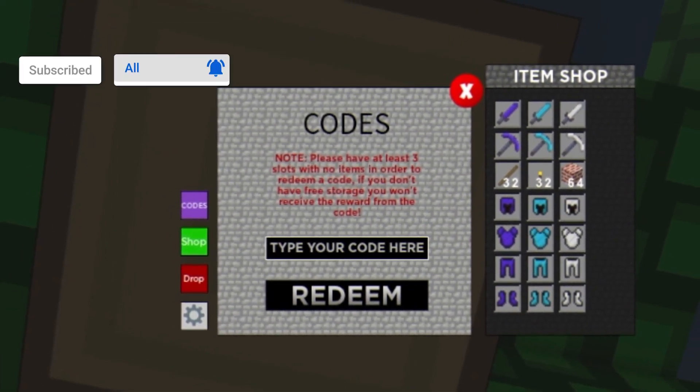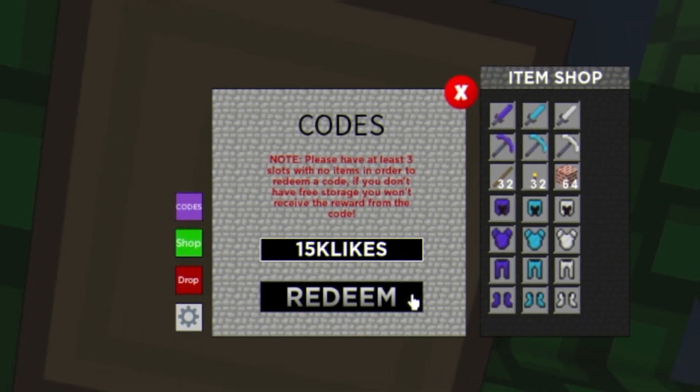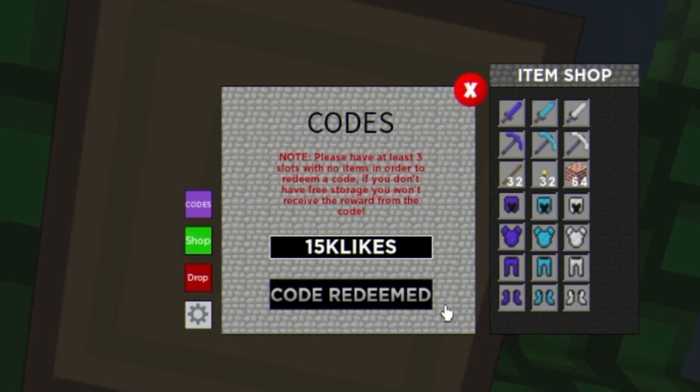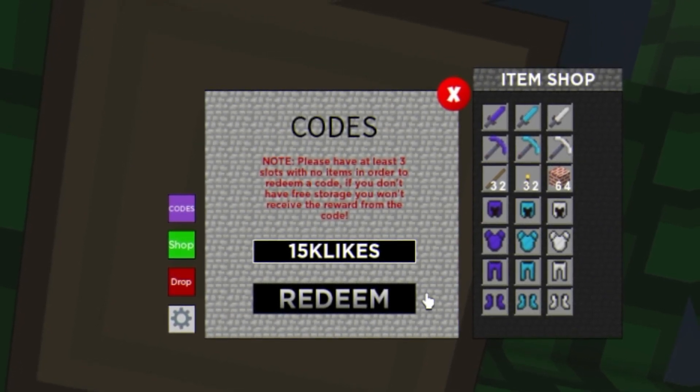The first code today is going to be '15KLIKES' — enter that in all capitals and click on redeem. As you can see, code redeemed! It's going to give us some iron and other stuff, which is pretty cool.